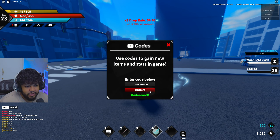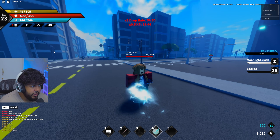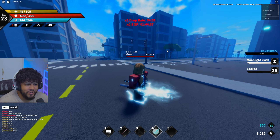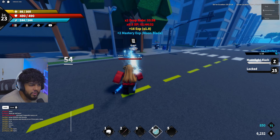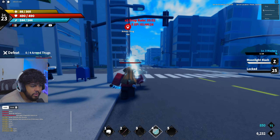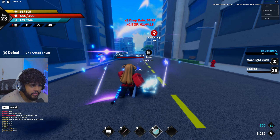Real quick, we're gonna use some codes. Use 'superhuman' to get an hour of 1.5x XP and 200 tokens. Additionally, use '9k' to get an additional 45 minutes of double XP as well. Just use those to make yourself pretty strong in this game. I'm gonna get to around level 25 because maybe I need to reach level 25 to get to the next area.